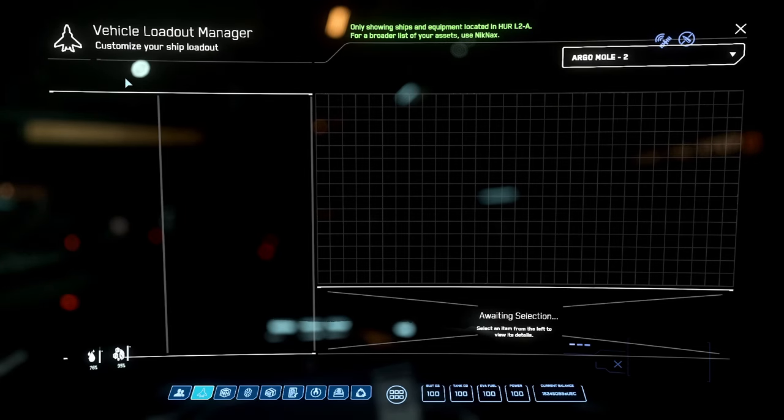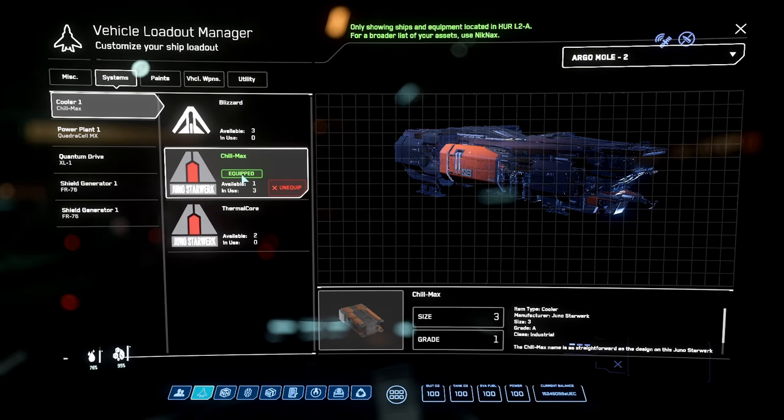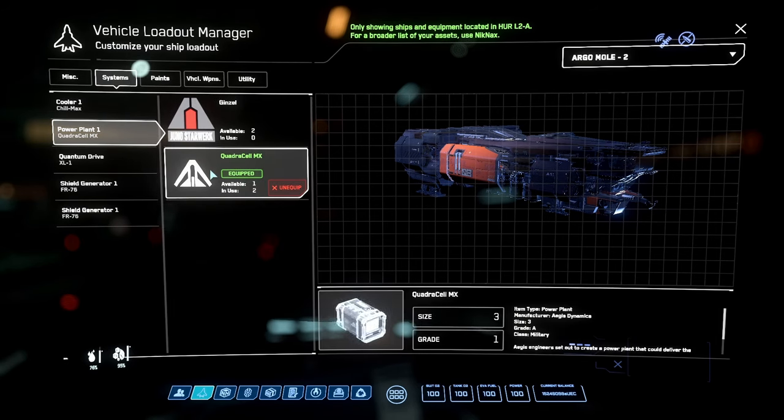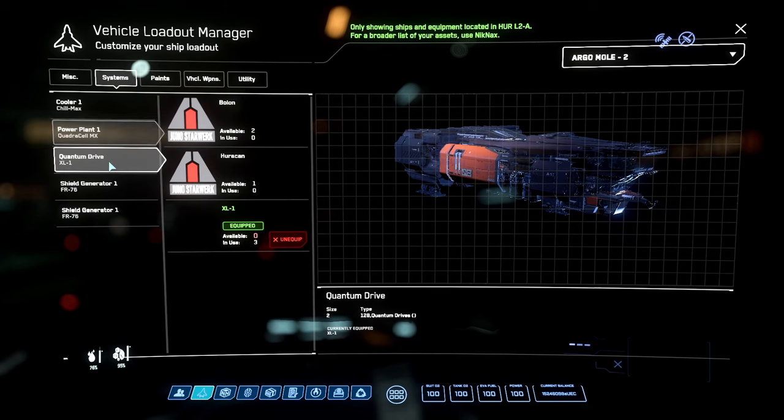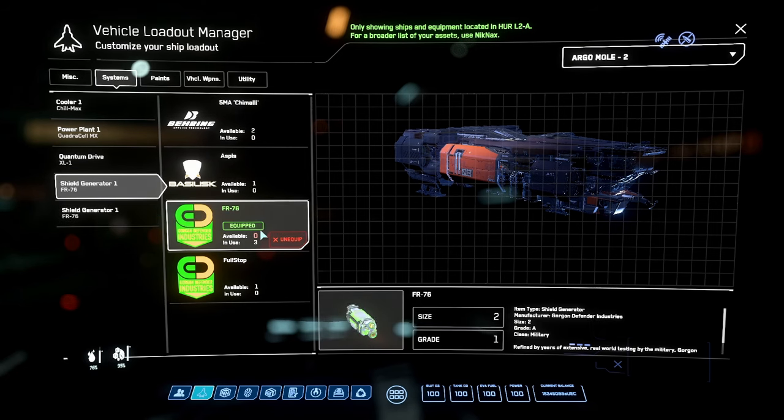Vehicle loadout manager - I do have two moles, one I bought in game and one is a loaner for the Arasta. On the cooler side is a size 3 Chill Max grade A - it's the industrial grade A component, it wears a bit slower and lasts longer. Power plant is the military version of the grade A because it takes a better beating. The XL1 is a size 2 quantum drive and it's the best one in the game - it reaches tier 2 speed and outpaces everything else.